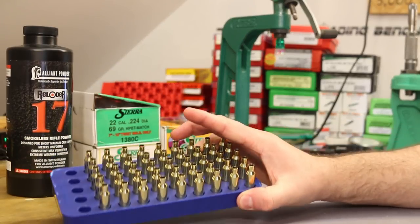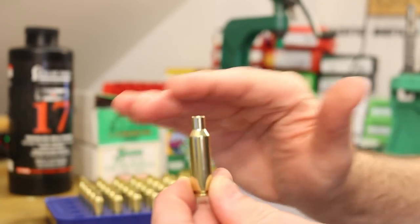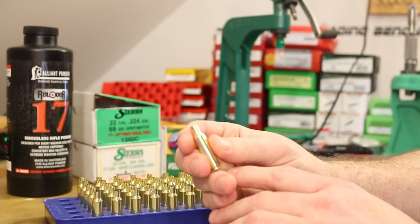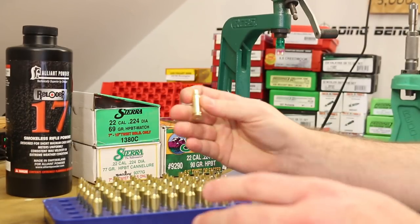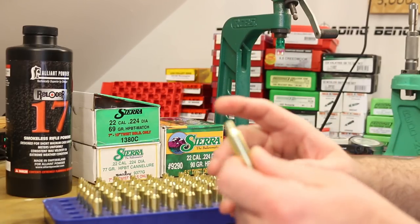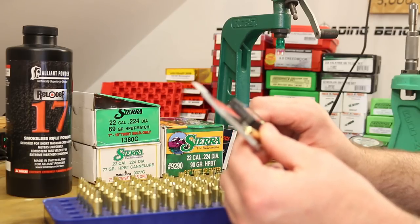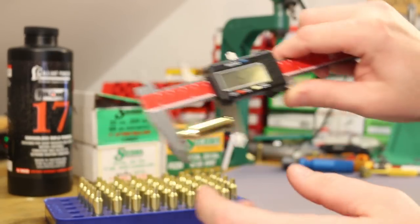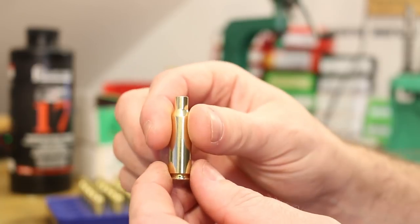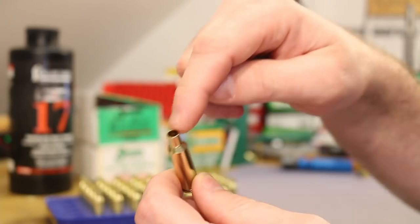The brass is the same I've been using — recovered from Federal American Eagle factory ammunition. It's already been sized and trimmed. One really good thing we get out of this Sierra load data is an official trim length. The SAAMI drawing from video one showed a maximum case length of 1.600 inches, and we assumed 1.590 would make the most sense as a trim length — and that's what's in the Sierra data. These cases have been trimmed to 1.590.